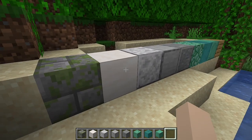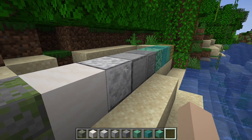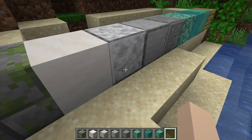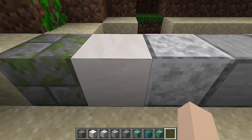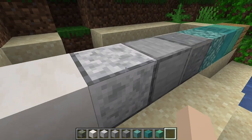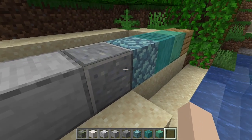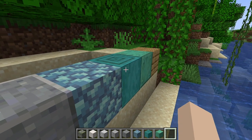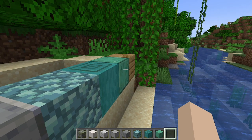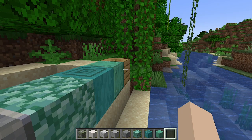I went with a very light palette using whites and silvers and then blues. We'll be using some mossy stone down in the water, and also smooth quartz, diorite, polished diorite, smooth stone, and polished andesite as our white-to-silver gradient. We'll also use various prismarine, warped fungus, and oxidized copper as our accent colors. And then to warm things up we'll use some oak wood throughout as well.